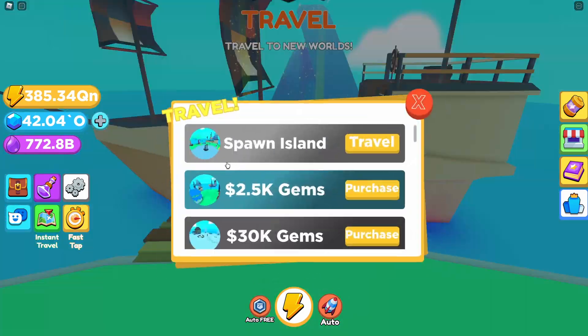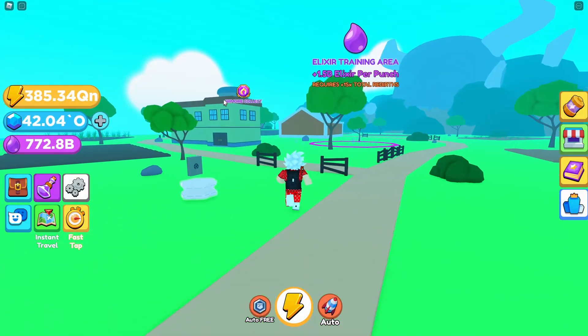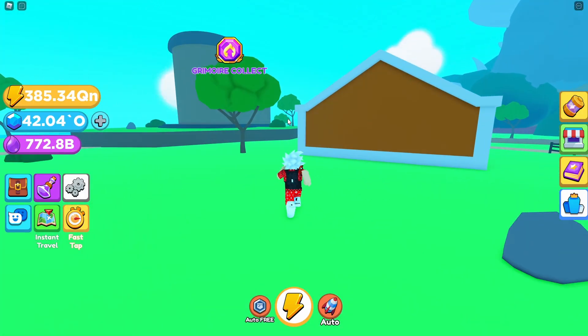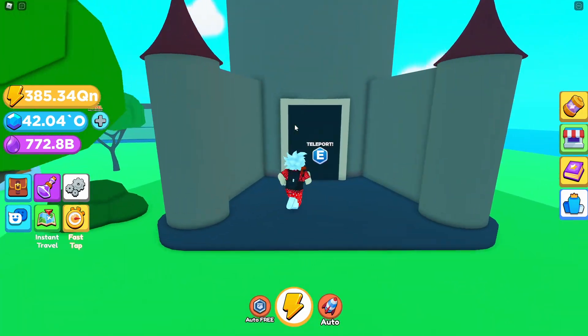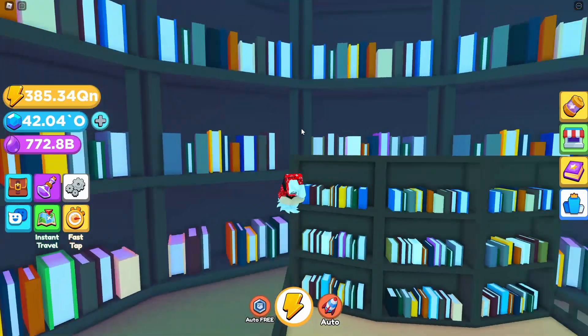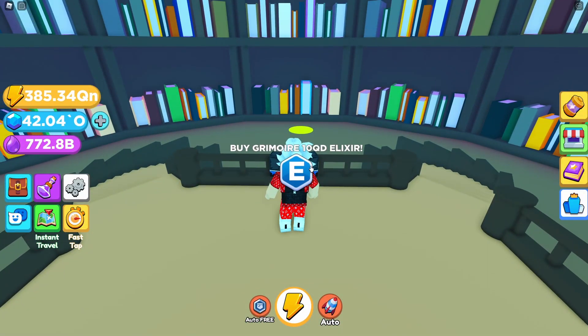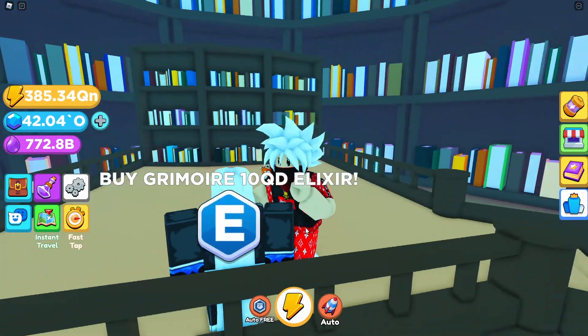Let's go to the travel, scroll to the bottom, Clover Island, and we need to go to this building. Press E and we are in this Grimoire's place. But you need 10 QD elixirs to talk to this dude.